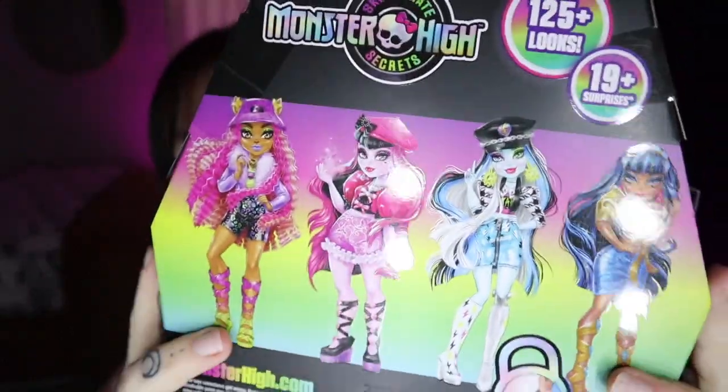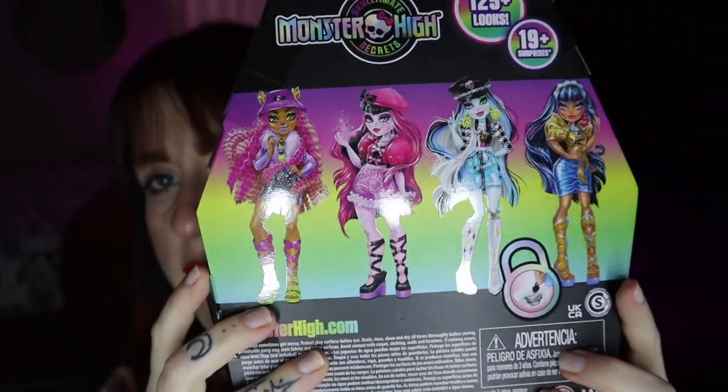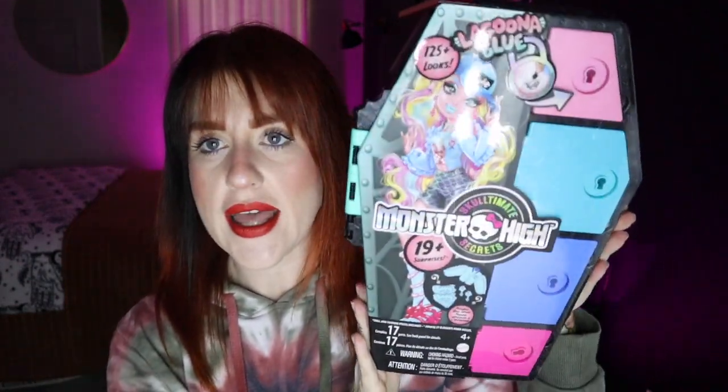Here is the back of the box. We have the other ghouls — Clawdeen, Draculaura, Frankie, and Cleo. Cleo will be the last one that we open and I will be opening her up tomorrow for you guys. But let's go ahead and get Lagoona out of the box and see what all she comes with.